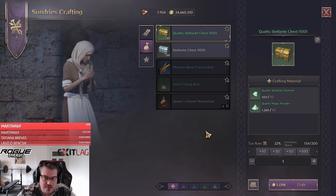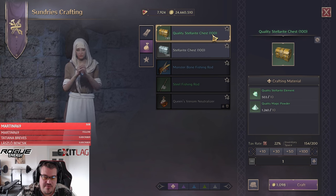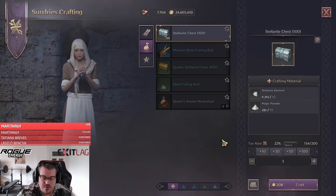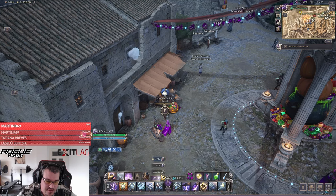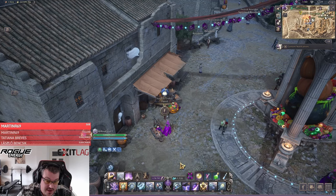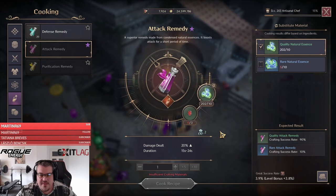The first thing you need is the Quality Stellar — you can craft that at every sundry's craft merchant. You can get two great successes with it. What's important is that you equip it on both weapons. You can see on the bottom when you select it where it says 'unequipped' — select it, and if you switch weapons you have to do it again. Make sure the Quality Stellar is on both weapons.